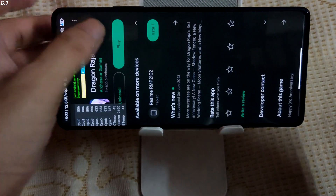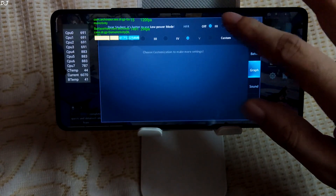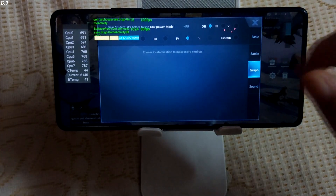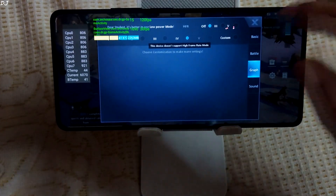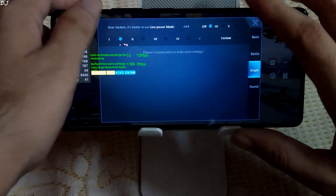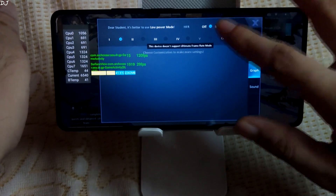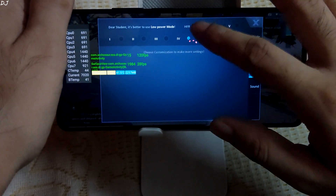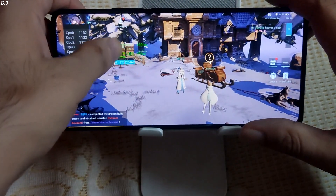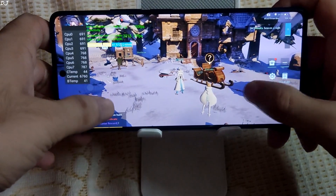Dragon Raja — free to play, you can download it from the Play Store. Looking at the graphics settings, unfortunately the high frame rate setting is not supported by this device. This is so disappointing. I'll use Level 4 graphics preset, but I still cannot use the high frame rate setting. You can see we're getting 30 FPS — this is so disappointing.